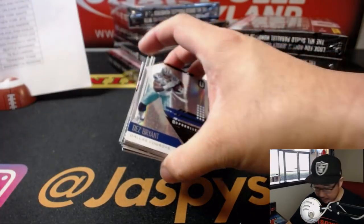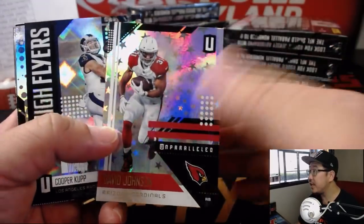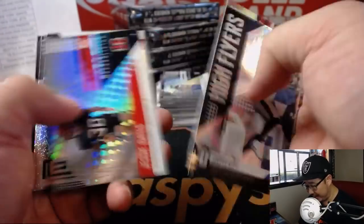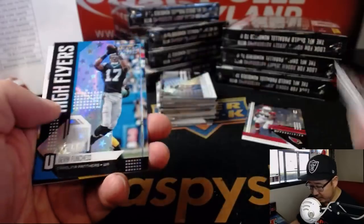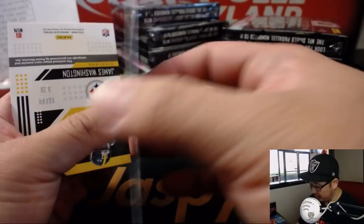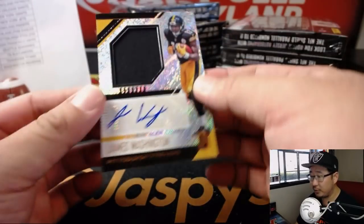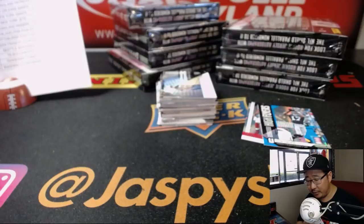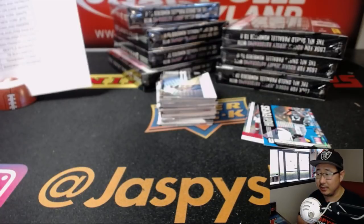Alright, good luck, box 1. There's David Johnson out of 200 — we'll sleeve and top-load these. Our shipping team will take care of that just in the interest of time. We'll breeze through these. There's Devin Funchess to 200. And our first patch auto is James Washington. That goes to Michael Gallucci and his Steelers. Seal Curtain.